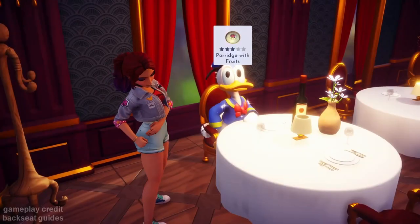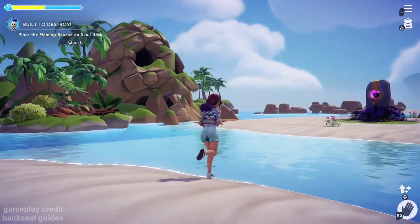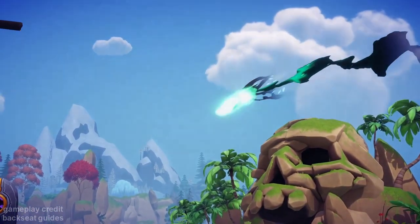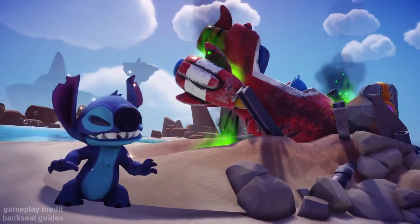Back to Donald one more time to give him the last clue, and then he's going to tell us to head to Skull Rock and put the beacon down there. Just put it close to that rock from furniture mode and then it'll go to the cutscene of Stitch arriving. Oh my god, he's so freaking cute! Disney Dreamlight, this is our official petition for you to make a Stitch companion.